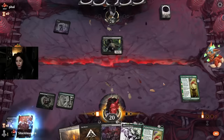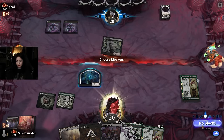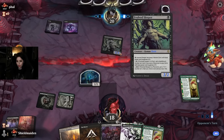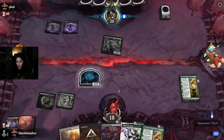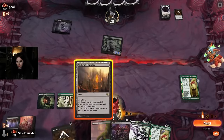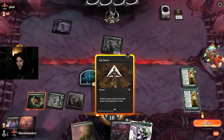Evolved Sleeper — are we up against mono black? That'd be cool. We drew a Mishra's Foundry but we're gonna put Teachings of the Kirin in play first to get our value as fast as we can. Unfortunately we milled two good creatures, but that's alright. We're not gonna block because the Evolved Sleeper will just buff up to a 2/2. We'll most likely have to hit the Evolved Sleeper with Cut Down before it grows to a 3/3, because then it gets out of Cut Down range.